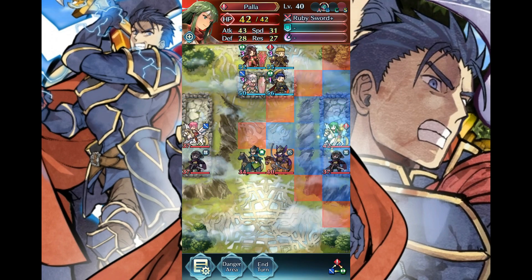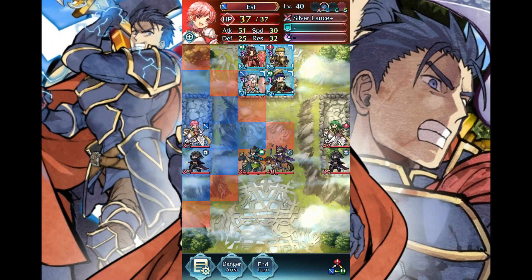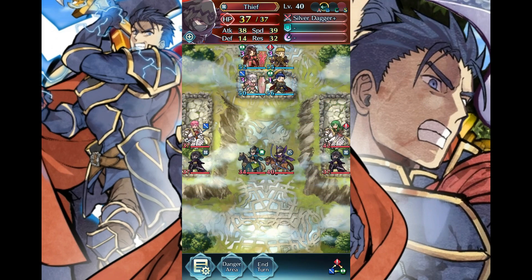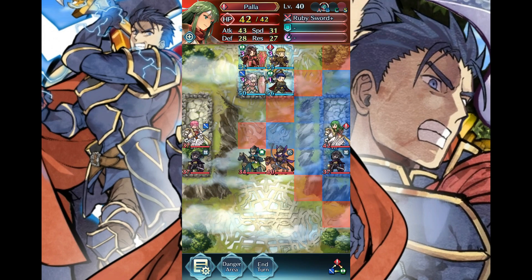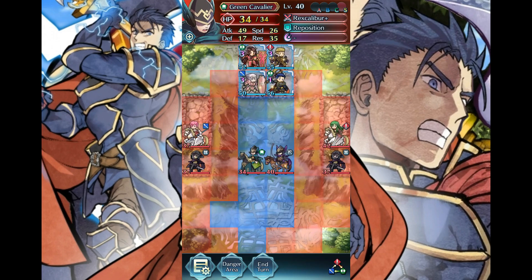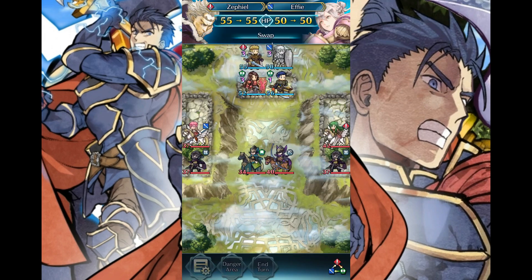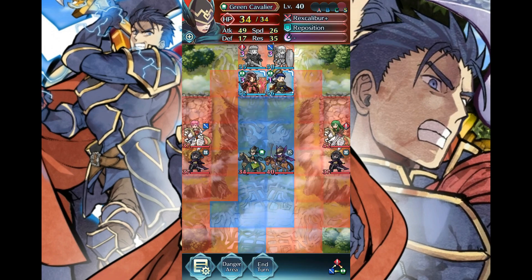Yeah, that makes me wonder — I hope other people who do this can tell me. Anyway, we have Ruby Sword coming, Silver Lance coming, Rex Calibur, Silver Bow, and what is this? Pass — oh, that's cute. The only real concern here is Ruby Sword, though this stupid Rex Calibur could do some damage to Effie. I can't allow this — this is too iffy. So I'm just going to do this, then this. Wow, you can reach me over here. Oh crap — that's iffy.